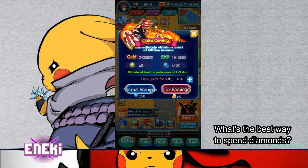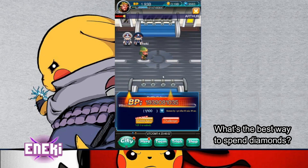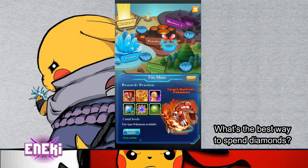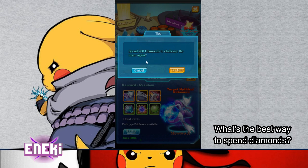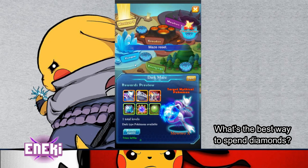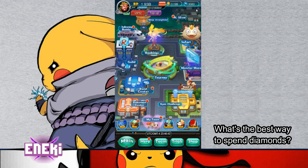You're going to get the extra attempts on Quick Combat and the extra attempts on the Subway as well. If you do have a higher VIP, you can spend Diamonds here to get more chances to do the Maze for more Shards and other resources. That's another thing you can spend Diamonds on. I also suggest spending Diamonds on the Guild.